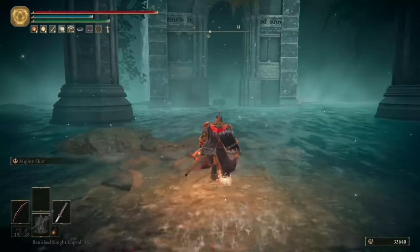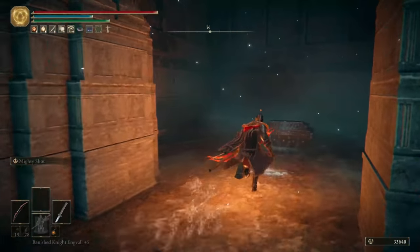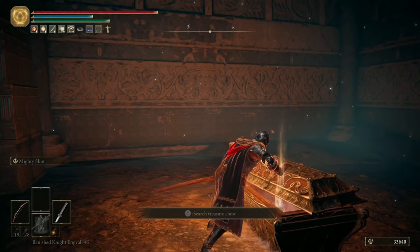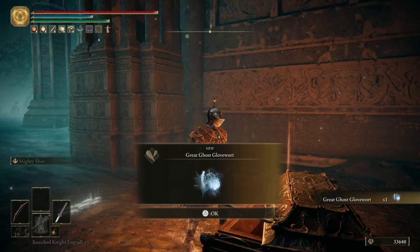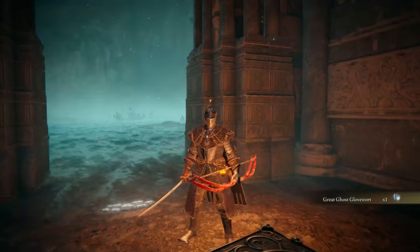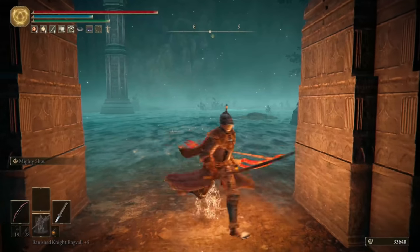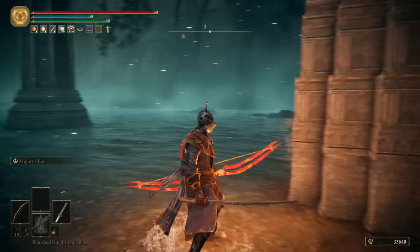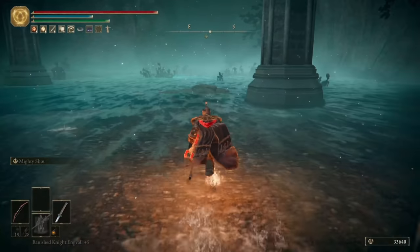More importantly, in the chest underneath this giant throne, you can grab a Great Ghost Glovewort. This item lets you strengthen Renowned Spirit Ashes to plus 10 — the maximum they can get to. Just like with weapons, they need to be plus 9 first. It's surprising that they've put a very rare legendary item in one of the easiest places in the game to complete. There is also a Site of Grace in this room you can grab.